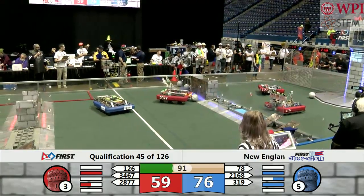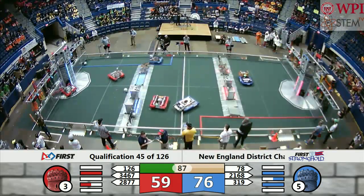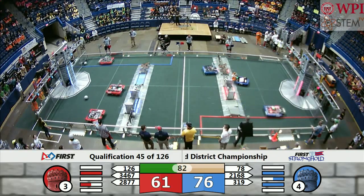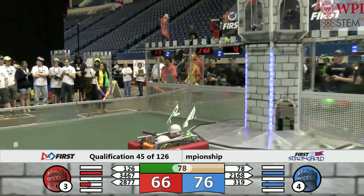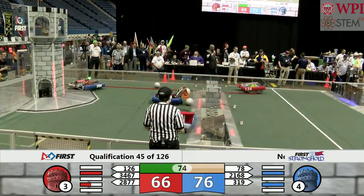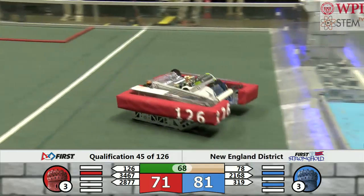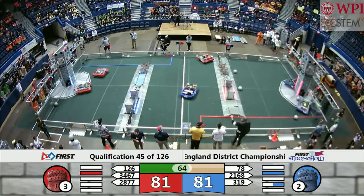Teams going into the neutral zone to gather boulders. You must carry a boulder over the outer works in order to be able to score. Five points for scoring in a high goal, two points for scoring in a low goal. Tower strength decreasing — the red tower down to three, the blue tower down to four. Defenses still have not been breached. Another shot there by the Ligerbots into the blue tower. Both towers are now tied for their weakening.